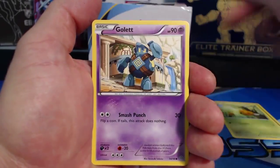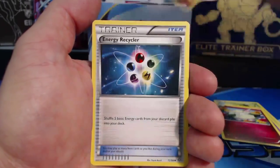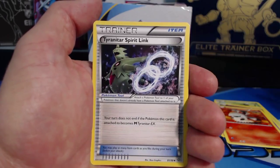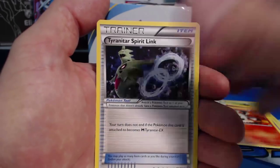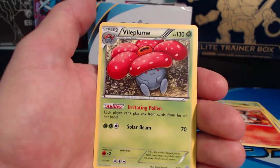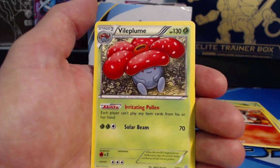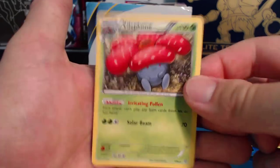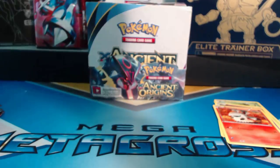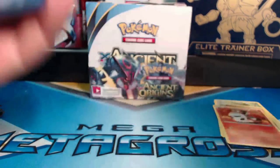Pack one: Malamar, Combee, Goomy, Cottonee, Larvesta, Energy Recycler, Whismur, Tyranitar, Spirit Link, Wooper, a Reverse Holographic common, and a Vileplume. This Vileplume reminds me of the artwork from Team Rocket — Team Rocket's Vileplume or something.